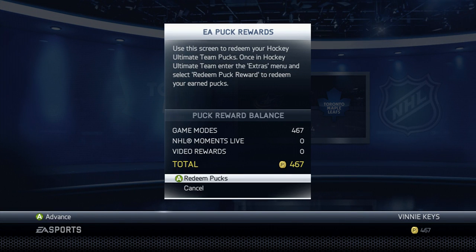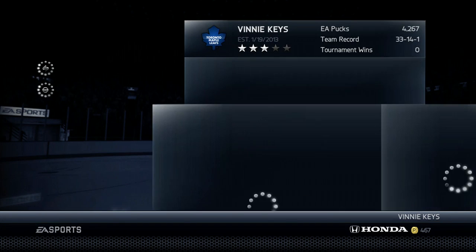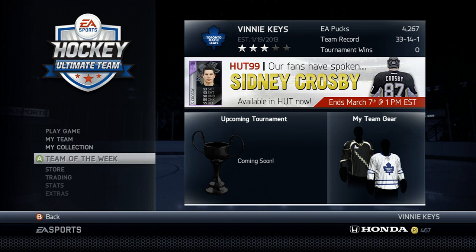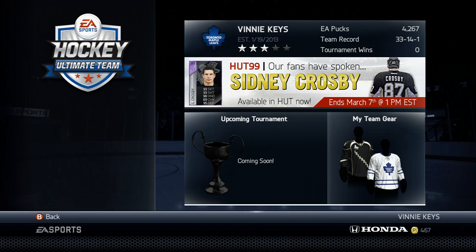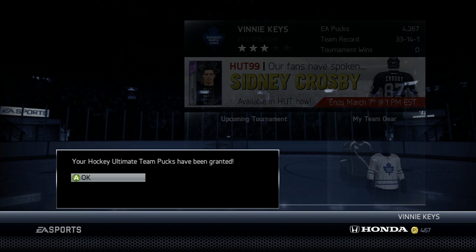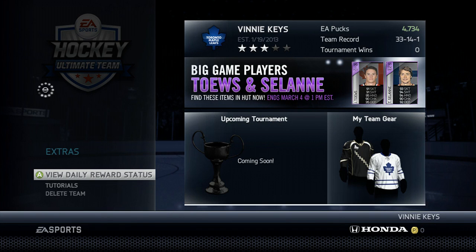It takes you into the next screen. I thought I was doing it right — so it redeemed pucks, you just click like it tells you to. It tells you how many pucks you're going to redeem, takes you into your Hockey Ultimate Team, and you think it's going to redeem itself automatically — but it doesn't. What you've got to do is scroll down to the bottom, go down to Extras, and hit redeem puck award. That's it.